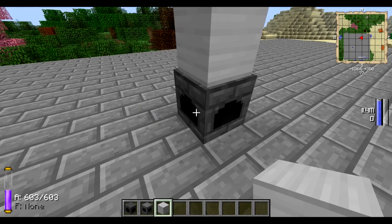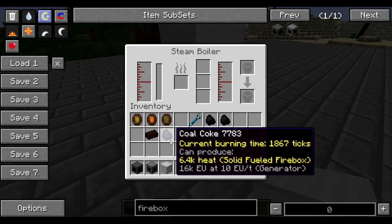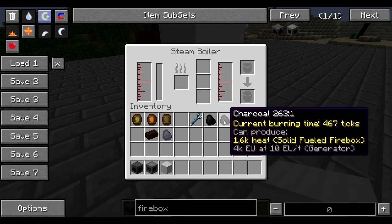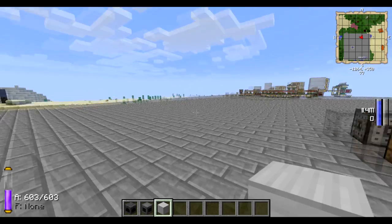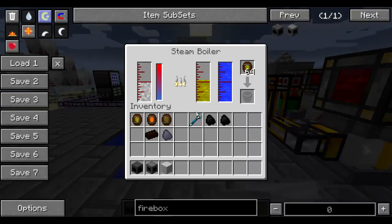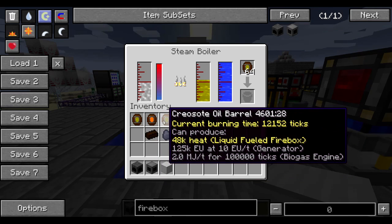The solid fuel requires solid fuels like coal coke, peat, coal, charcoal — things like that. The liquid firebox, if we come over here, requires things like fuel, ethanol, or creosote.